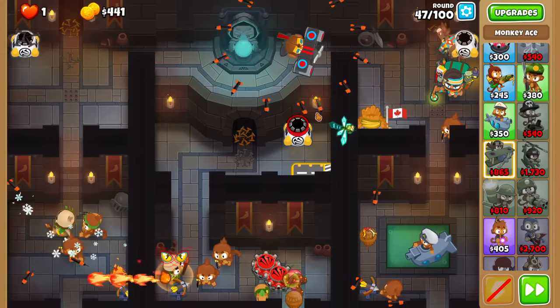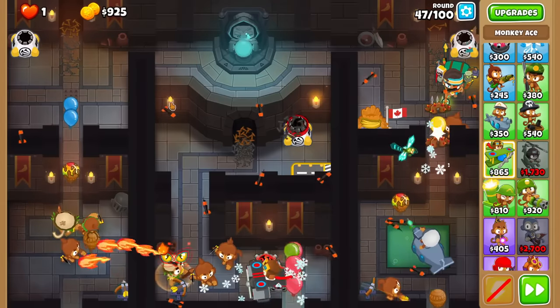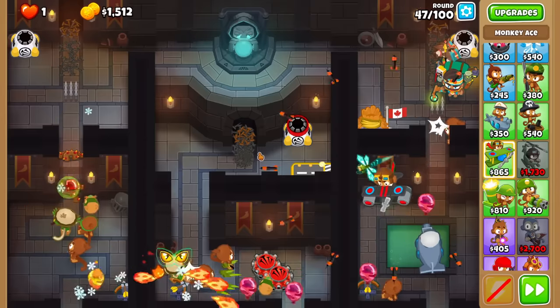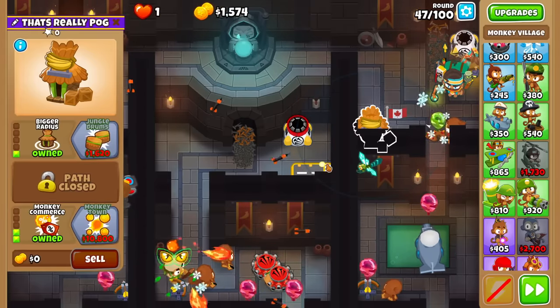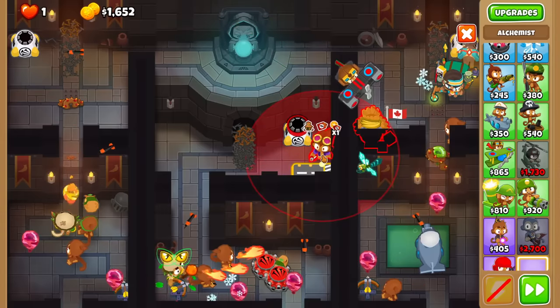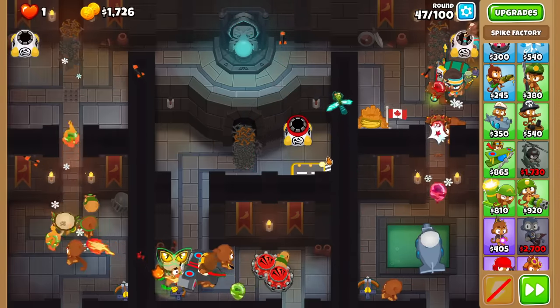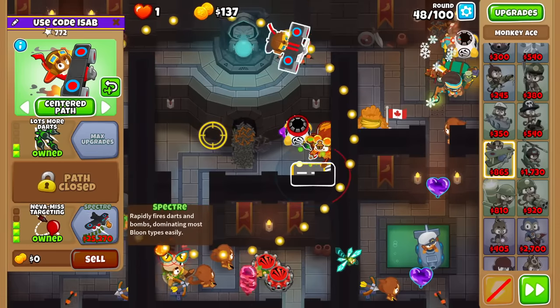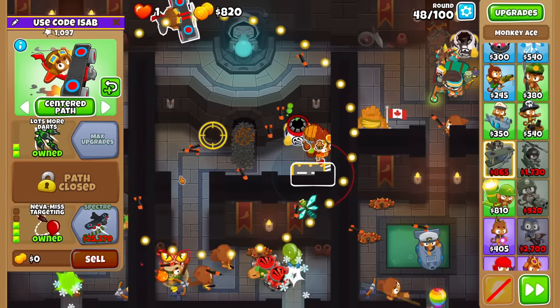This round is pretty hard. I have to double trap — boom, boom. This is fine because round 48 is easy. Round 49 is hard, but by then I think I can afford Alc buff on my never-miss. I'll turn this to buff the Spike Balls eventually. I need to afford Spectre before the BADs come in. Although it's not the end of the world, I think I can delay Spectre for a long time — but ideally I'd like to get it earlier.